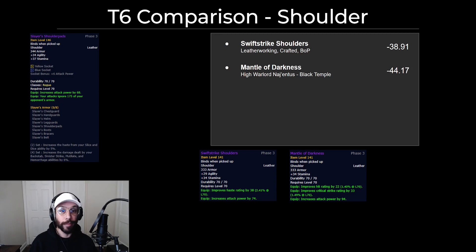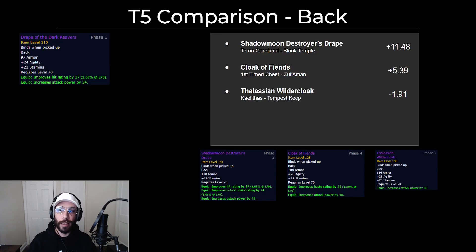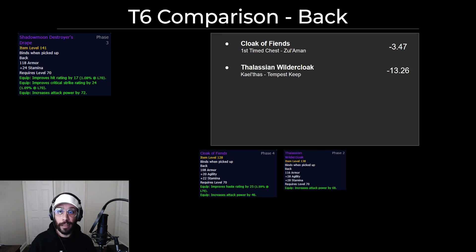It's almost a 40 DPS downgrade from the Slayer's Shoulderpads. For the cloak, the Drape of the Dark Reavers can finally be replaced out of Phase 1. In Phase 3 it'll be replaceable with the Shadowmancer Drape from Teron Gorefiend. In second place is the Cloak of Fiends, which is from the first-time chest in Zul'Aman, so that's not technically coming out until Phase 4, but it's a solid upgrade if you're not able to get the Drape from Teron Gorefiend. I wouldn't put this cloak from Gorefiend too high on your priority list, because you should be able to replace it pretty easily in tier 4.